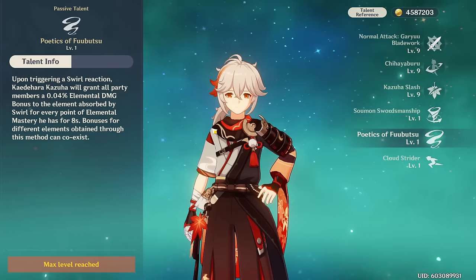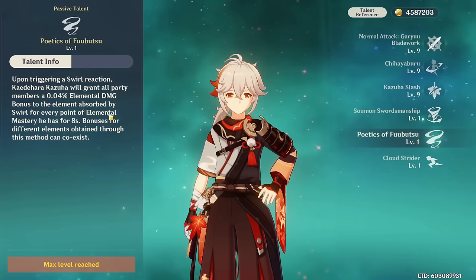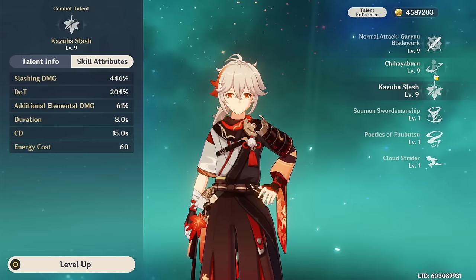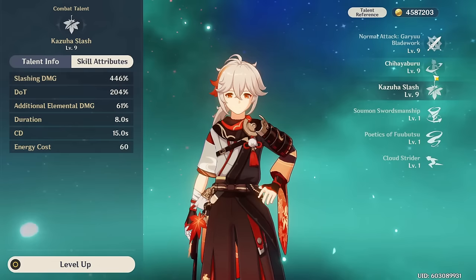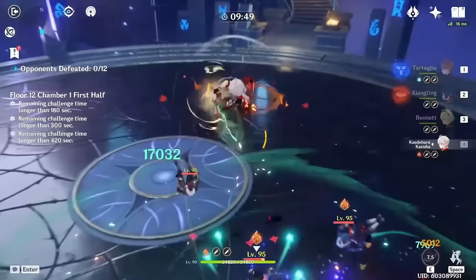When you pair this passive with the Viridescent Venerer set, Kazuha becomes an insanely powerful support, buffing your team while grouping enemies and dealing good damage himself. Where things get complicated is optimizing his build: his team buffs scale on elemental mastery, while his ability damage scales on attack and crit. A lot of people fall into the trap of stacking attack to maximize personal damage, but this is usually not optimal.